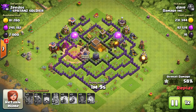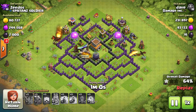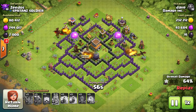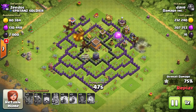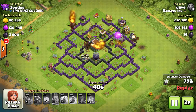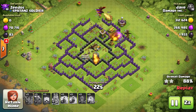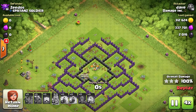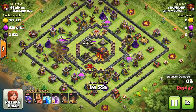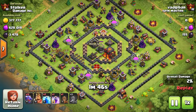Air defenses are stronger than dragons at every Town Hall level — maxed air defenses at TH7, 8, 9, or 10 will beat dragons if you do nothing to help. At Town Hall 8 with ten dragons and a clan castle troop, there's a good chance you won't take the base with just dragons alone. You need to add balloons, use the zap quake, or run a kill squad to take out at least one or two air defenses for the best chances of success.